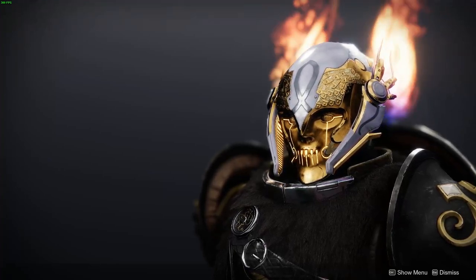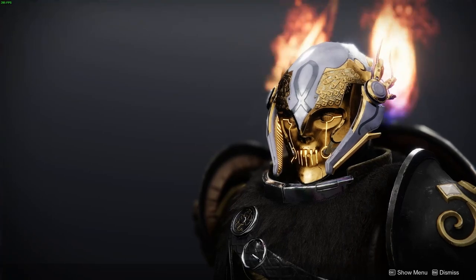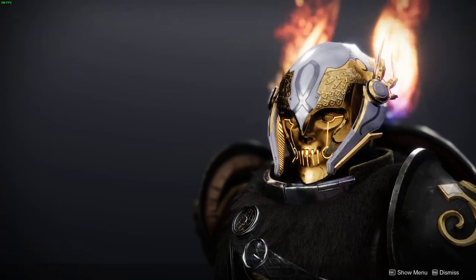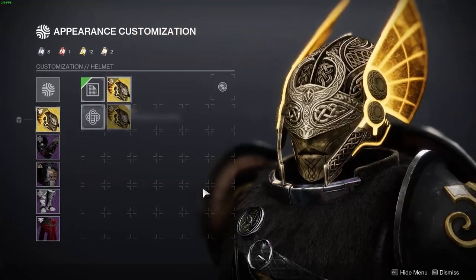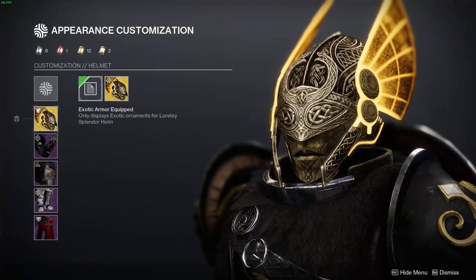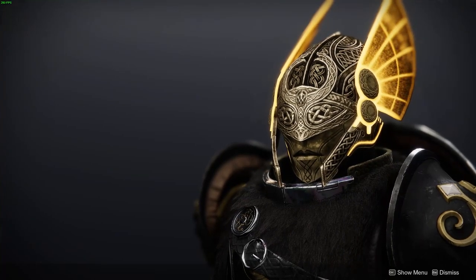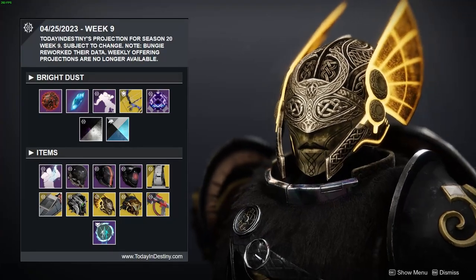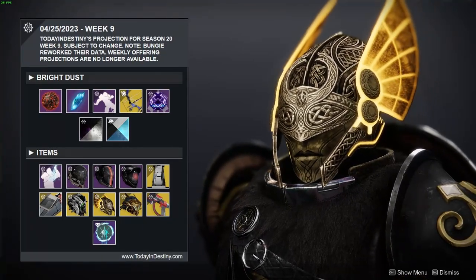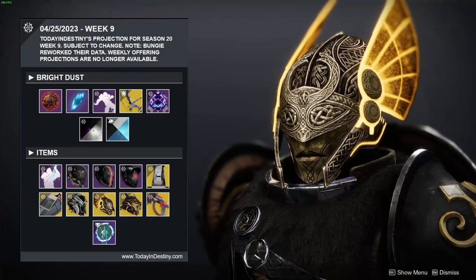Love it or hate it, Loralee Splendor is a fantastic exotic, and with Lightfall we received a new ornament for it. I believe the way you pronounce it is 'your primal' — feel free to correct me in the comments — but we have a Viking-themed exotic and it is awesome. I strongly recommend that you buy this either with Silver or for 1,500 Bright Dust on April 25th in the Eververse store.